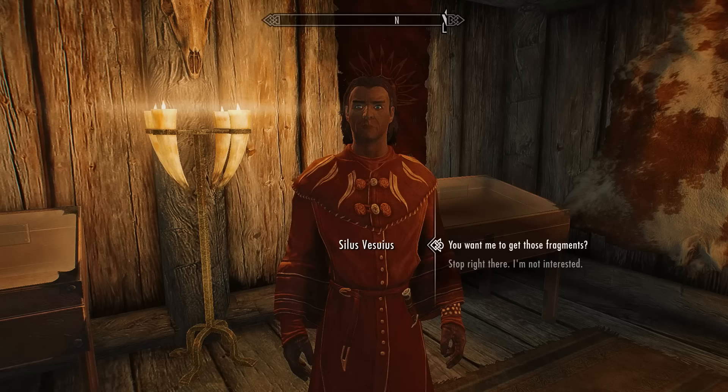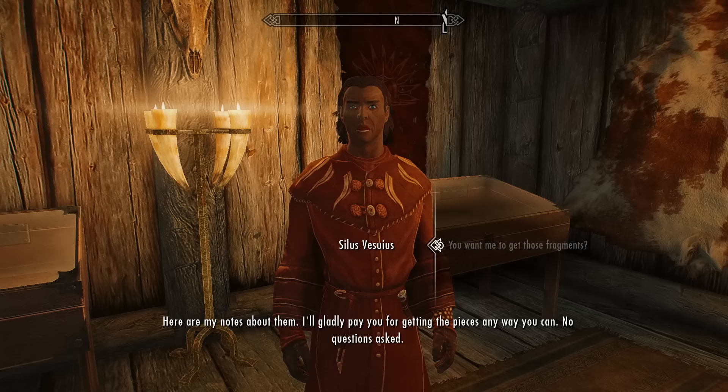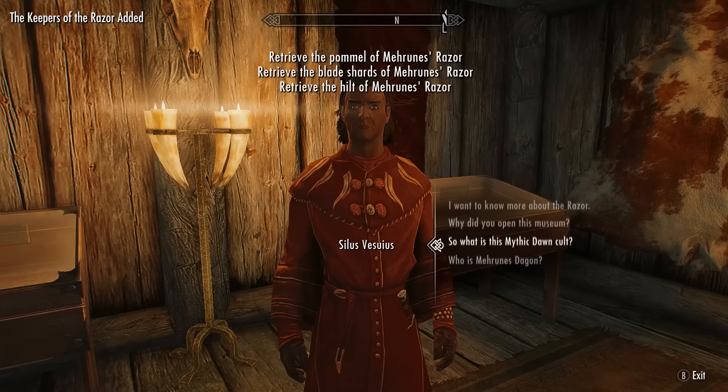Silas wants you to retrieve the fragments. At least two of the owners — Gonzole and Draskua — are dangerous marauders, and the third owner, Jorgen, lives in Morthal. He gives you his notes about them and will gladly pay you for getting the pieces any way you can, no questions asked. You can ask him more about the razor if you want the backstory, but otherwise just move on.